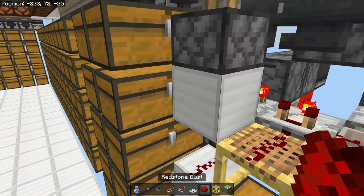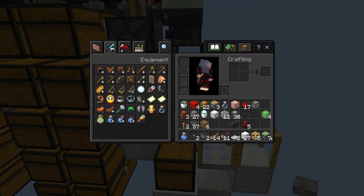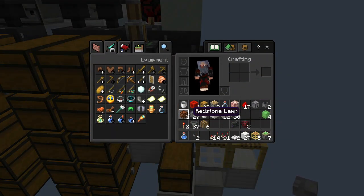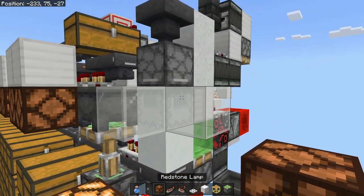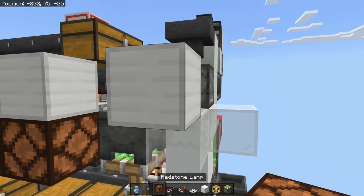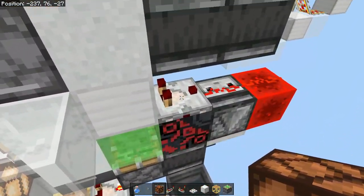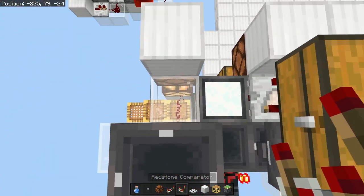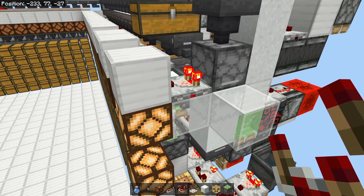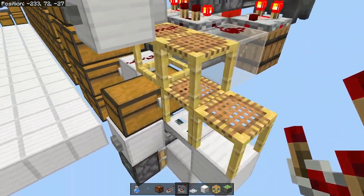Grab your trapdoor, place it on that solid block, and grab your scaffolding. Place a piece of dust here and a solid block there with a button on it. On this one place a button. Grab our redstone lamps, place it right there. We can actually use this lamp — put a piece of glass right here, put a solid block in line with the dispenser, a redstone lamp underneath it. Grab your button, grab your comparator, pull signal out of that — that just lets you know there's a signal coming in.